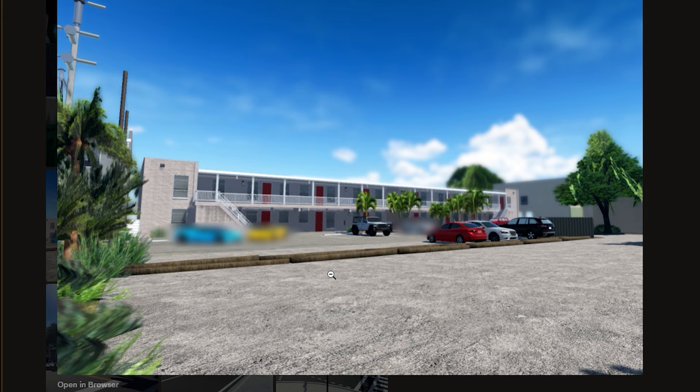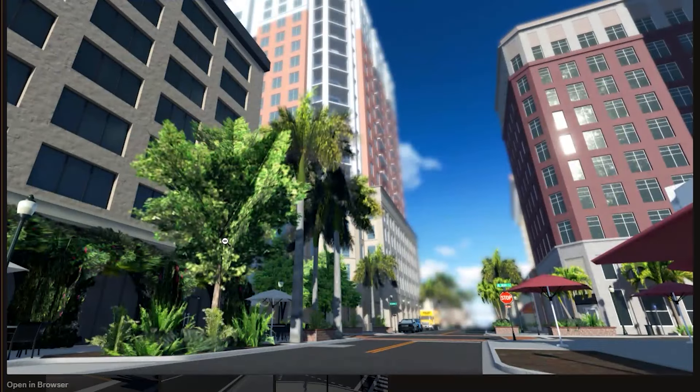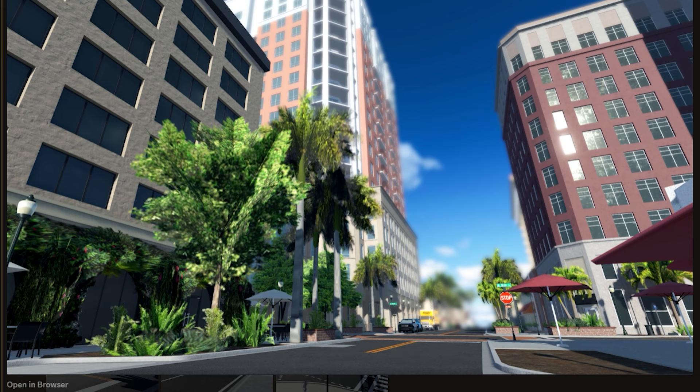This looks like a motel to me — it looks sick. The detail on the ground looks crazy. Then here's more of the downtown area. Look at these skyscrapers — this is going to be so cool in-game. Imagine drifting downtown with skyscrapers; that has never been done before because there aren't any in Southwest Florida currently. I'm very excited to see how this will go.